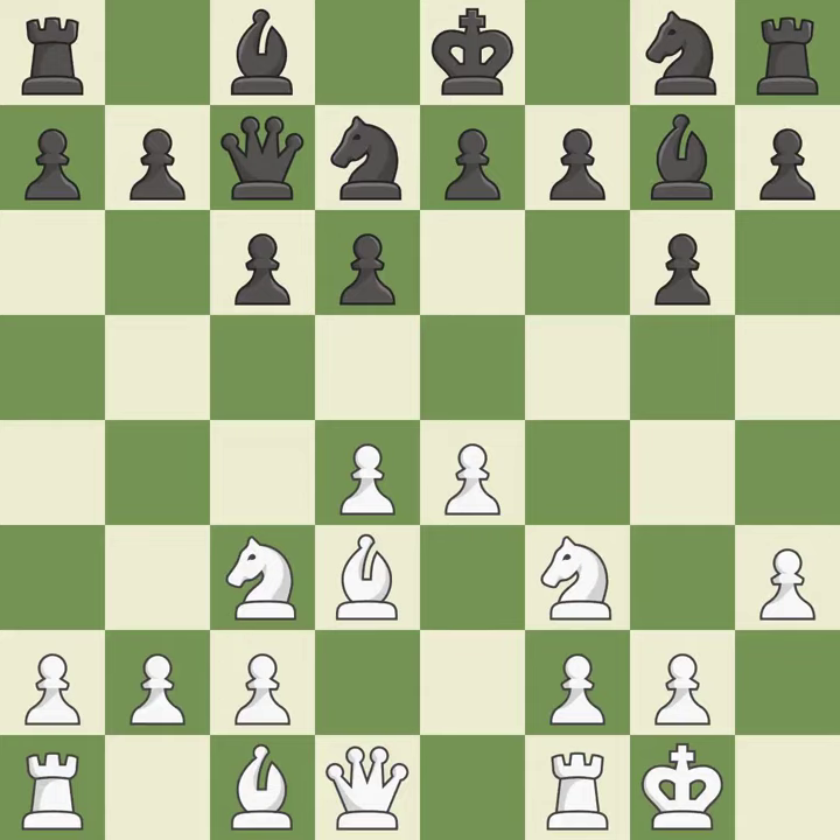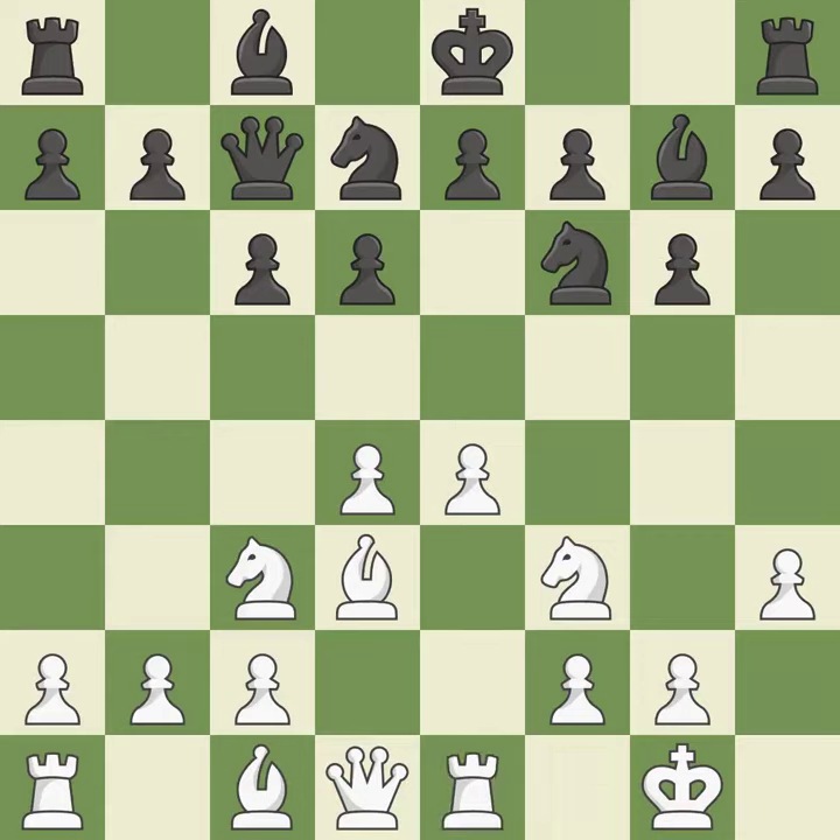Castling kingside tends to be safer because the king is further from the center — it is best. This develops a knight from its starting square, activating it — it is quite good. This uses a pawn to attack the center while vying for position — it is ideal.